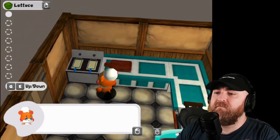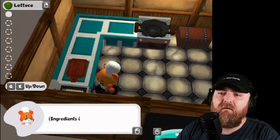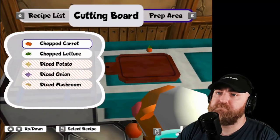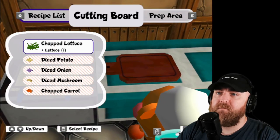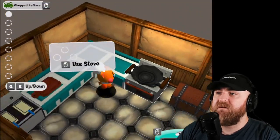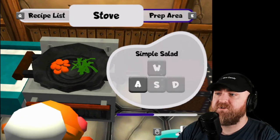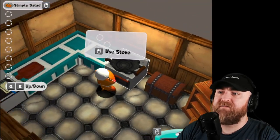My mouth is stuffed. I can spit these out in that chest over there? Ingredients in my chest can still be used - so we're spitting them out. I'm in. We just keep making ingredients. Use the stove. Make us a simple salad. Boom. We have a simple salad.